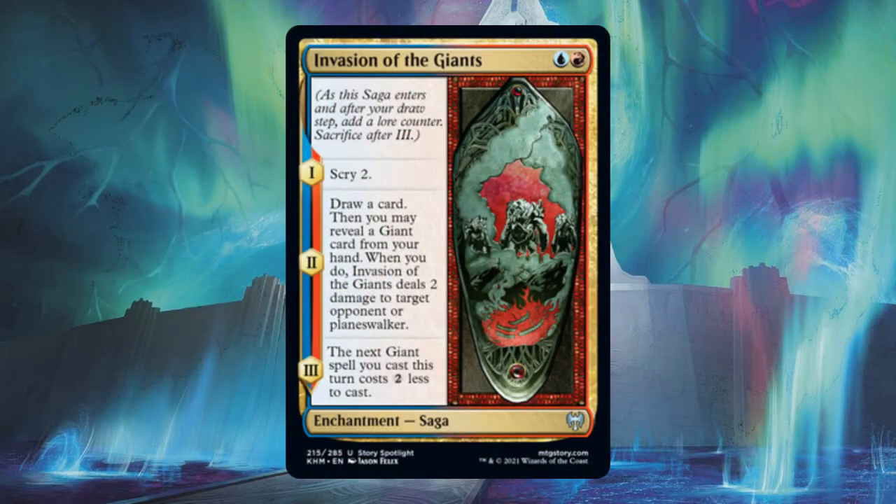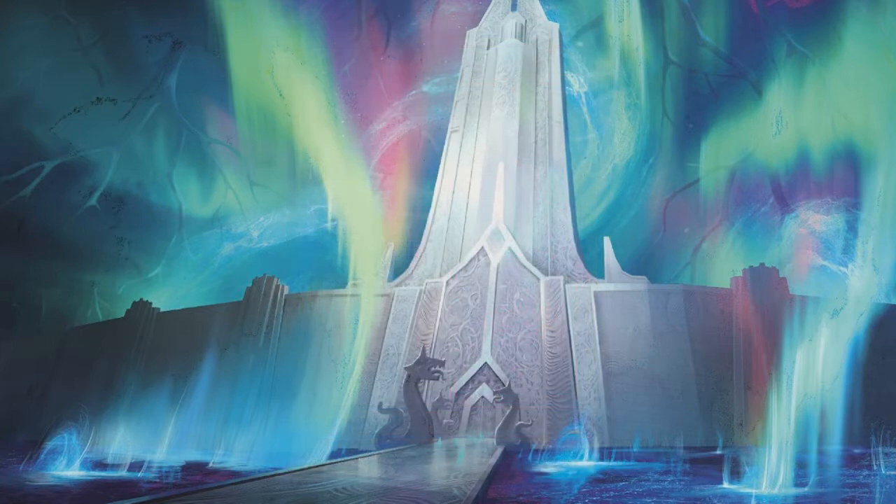Invasion of the Giants, for example, lets you Scry 2 for chapter one. For chapter two, you draw a card and may reveal a giant card from your hand, dealing two damage to target player or planeswalker. Chapter three reduces the cost of the next giant spell you play until your next turn. So outside of a giant tribal deck, this saga is not very useful. There are several other tribal-themed sagas from Kaldheim that might not make sense when sagas themselves are our targeted tribe.